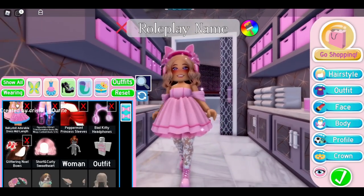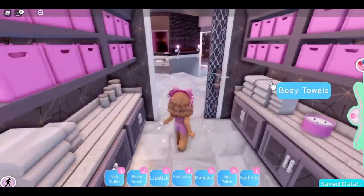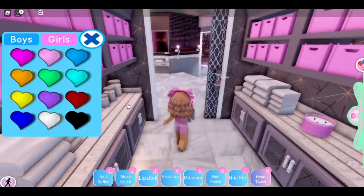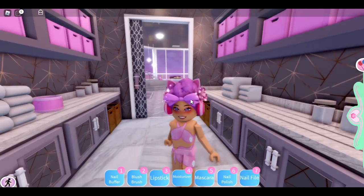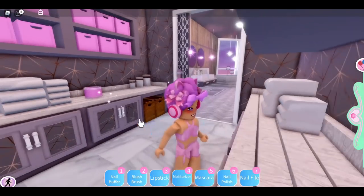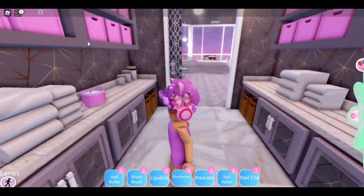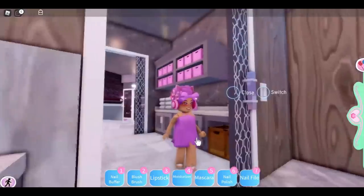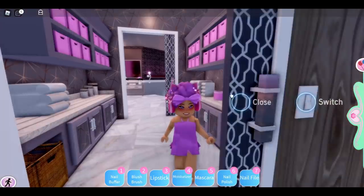For this next one I need to get into a swimsuit so it works best. You can actually wear the towels — there's a head towel and a body towel. Let's put both on — see how cute that is! And we can make it pink too. It looks like a little dress in the back, see how it ruffles out. I love this look, it's so underrated.